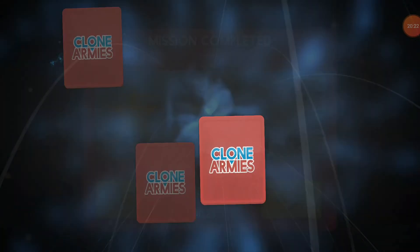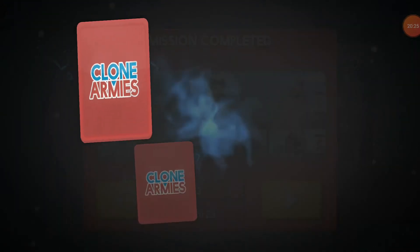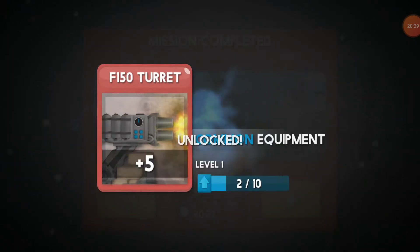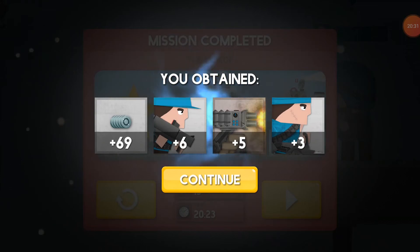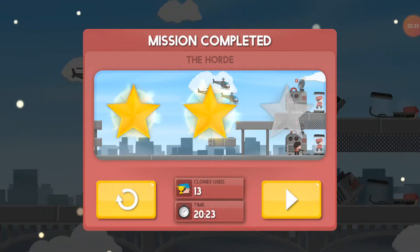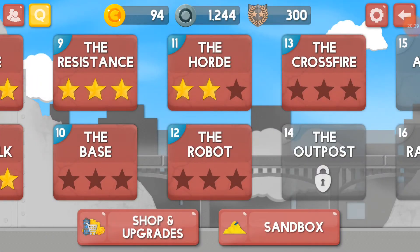69 DNA - nice. Six bazooka dudes. Three butchers. Five turrets. Now we might even be able to come back for it sooner. The butchers have more health and they do more damage than a commando, but they're essentially the same thing, just a melee guy. They're really important.